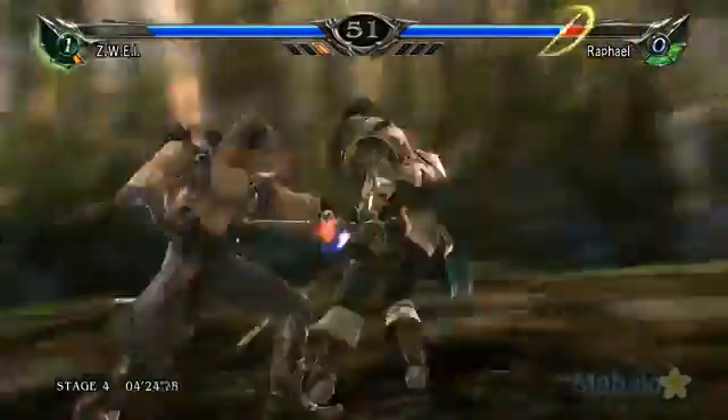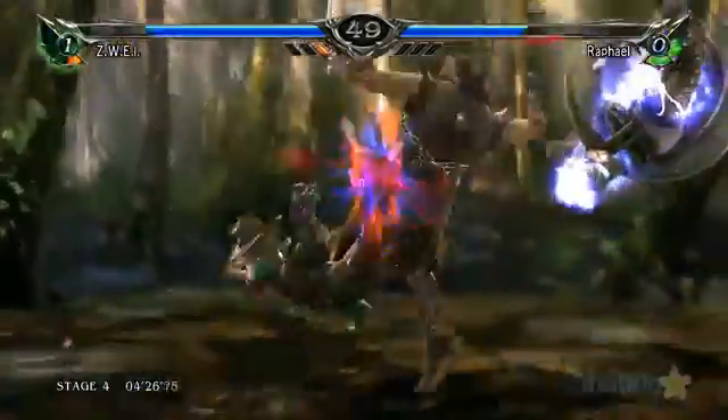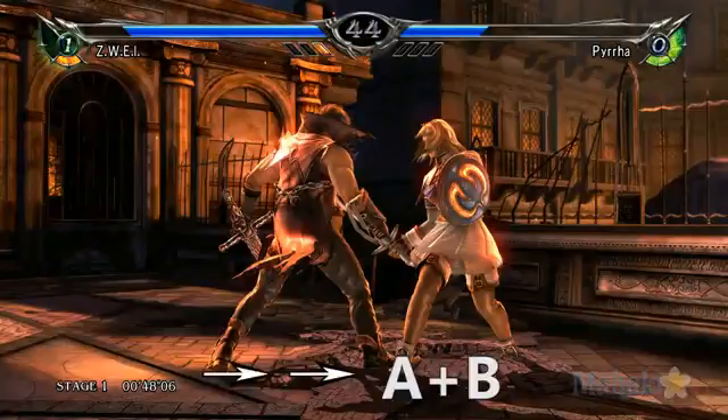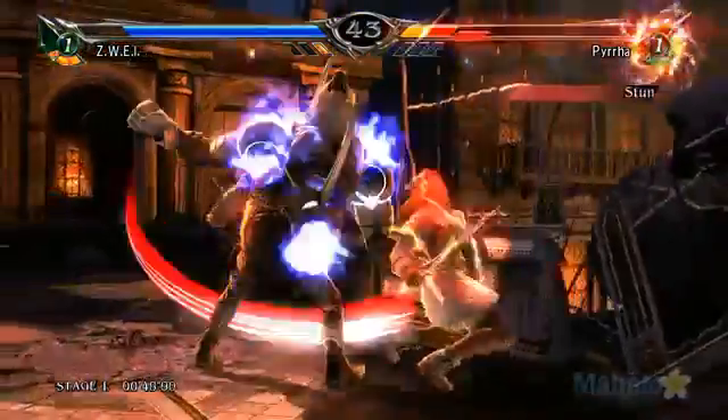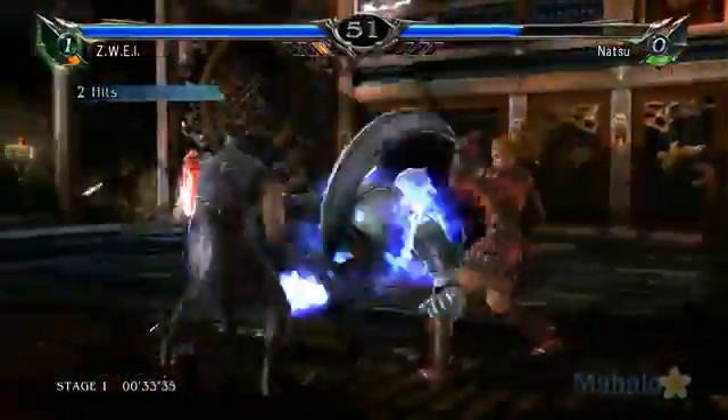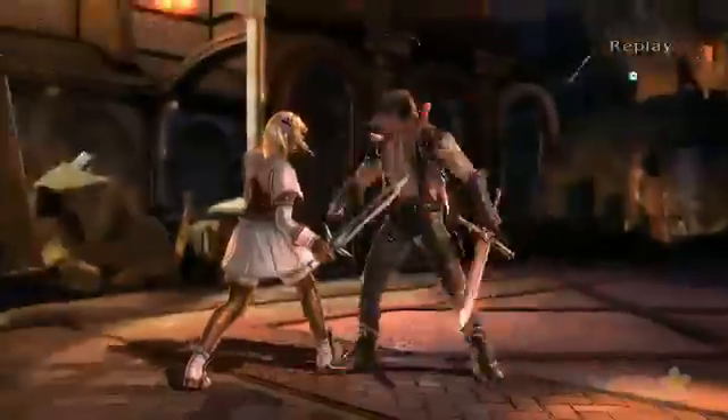There are three key attacks that anyone who wants to use Zwei should know. The first attack is called Clan Vanagander. By pressing right, right, and the AB button, Zwei performs a vertical slash on his opponent and then summons Ain to attack a second time. This two-hit attack causes good damage and keeps your opponent at a distance, so they are unable to immediately attack.